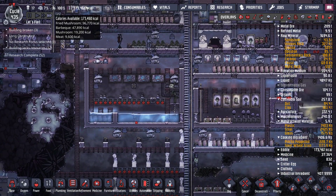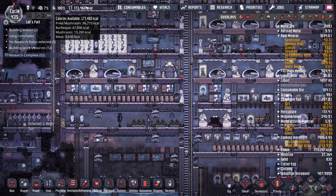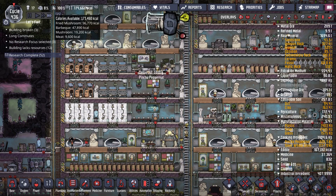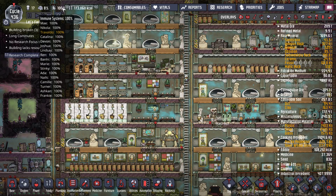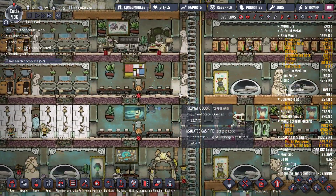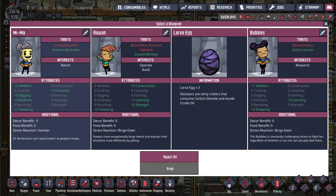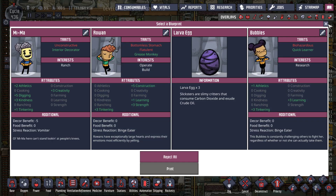We got 173,000 kilocalories. And actually we have a lot of mushrooms left — everybody's been eating the frostbuns. Maybe it doesn't show frostbuns here. Oh yeah, 1,200 kilocalories. They eat those up immediately. And it looks like we're going to make some barbecue too, which is exciting. I'm thinking about maybe taking another dupe. I have to figure out where we're going to put a bedroom.